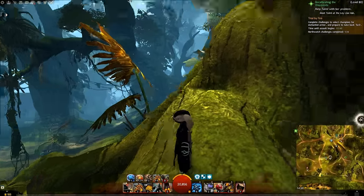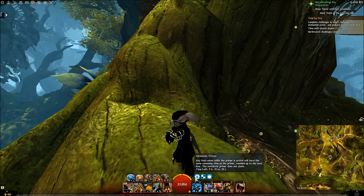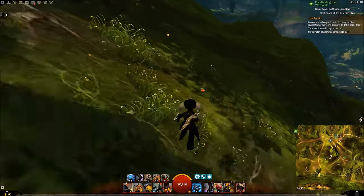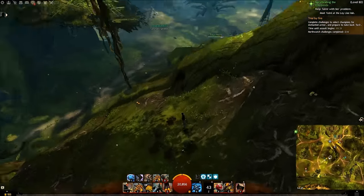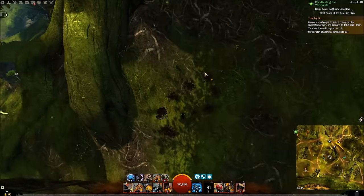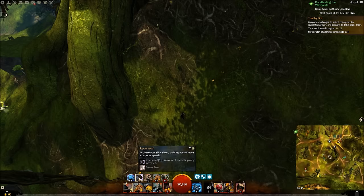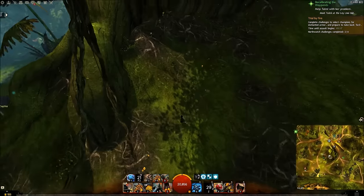The engineer has access to a wide variety of defiance bar and CC skills and is one of the greatest professions at removing the defiance bar, along with perhaps the revenant. The key skill is slick shoes — for those wondering what it looks like without an enemy, you run around in a circle and hopefully the enemy will be in that hitbox. In conjunction you want to use super speed, because for five seconds you'll run at greater speed, quickly removing the defiance bar.